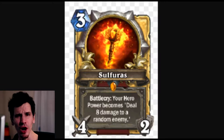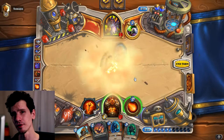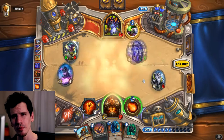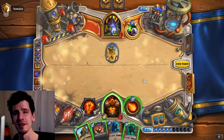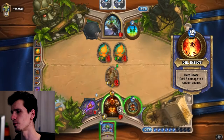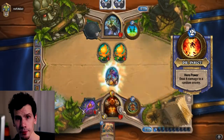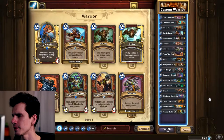First, you put a lot of taunt minions in your deck so you can actually fulfill the quest. Second, you need to play a lot of removal so you can kill the small minions and leave the big minions for Die Insect to kill. That's why you see a lot of Whirlwinds, Sleep with the Fishes, Brawls, and even Deathwing.